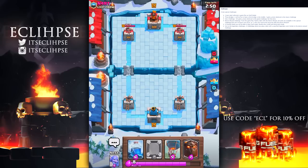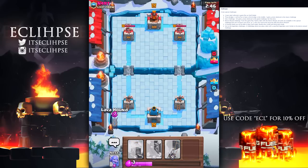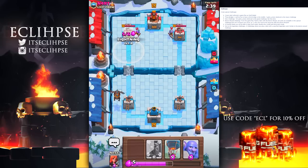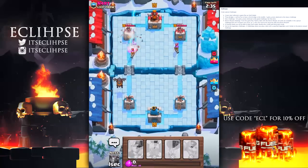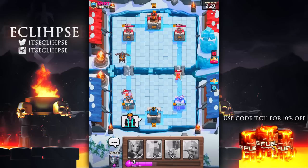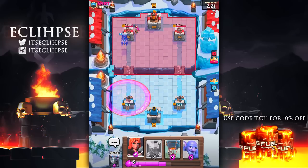The next item is related to friendly battles: whenever you do a friendly battle you'll have access to all of the game modes — the blind deck challenge, the two times elixir challenge, and any other interesting challenges that come out will likely be added to friendly battles as well.